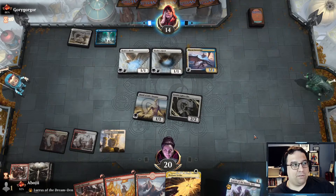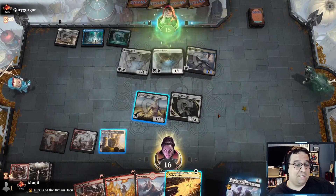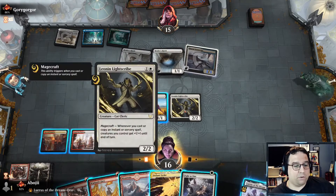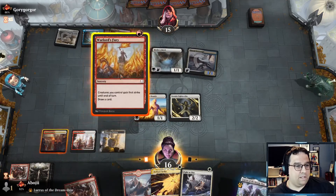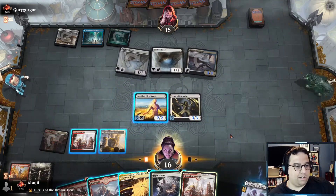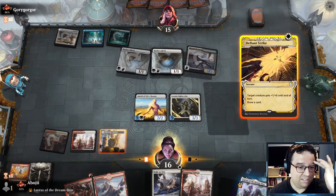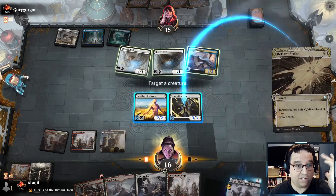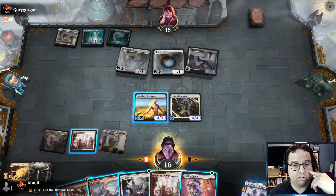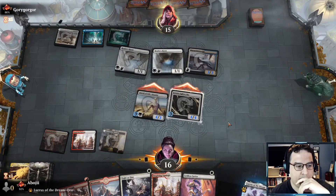The opponent definitely has to be careful this turn because we could bring a lot of damage. They're going for it — that's not a great card for them because both of our creatures are non-human. Let's Warlord's Fury and see what we draw. Nothing of consequence. I think I want to save the Crash Through for next turn — this turn if they block one of our creatures, not such a big deal.